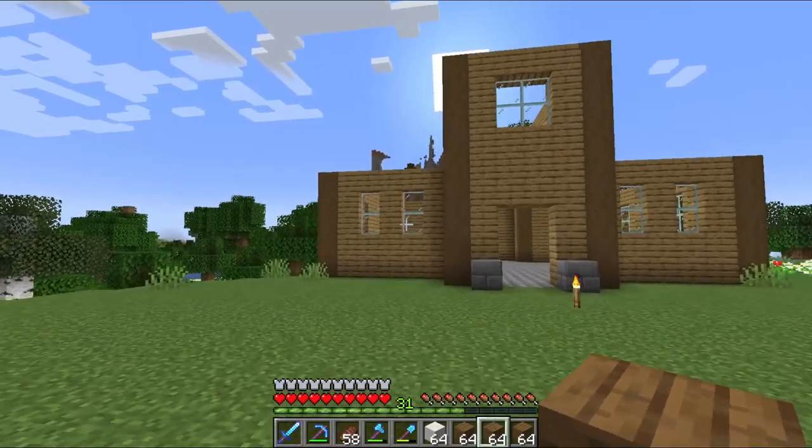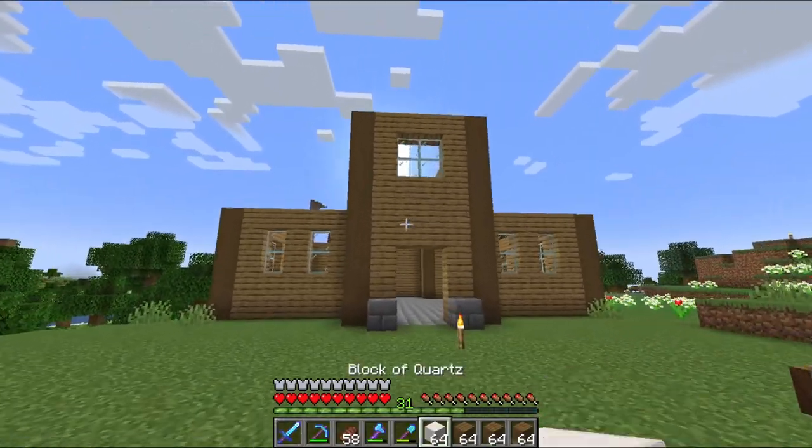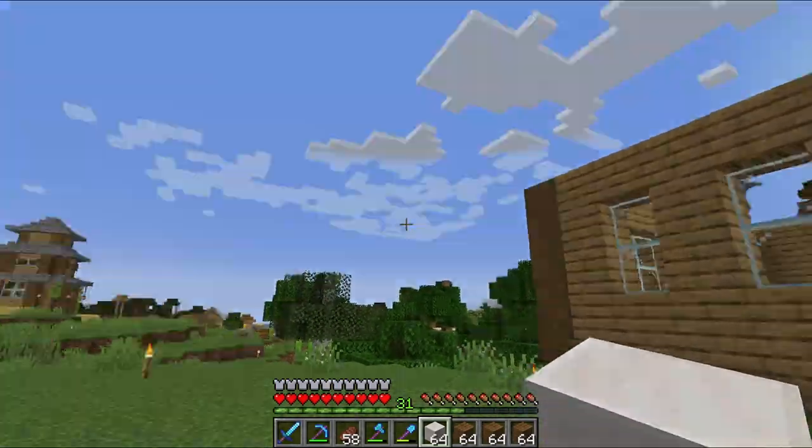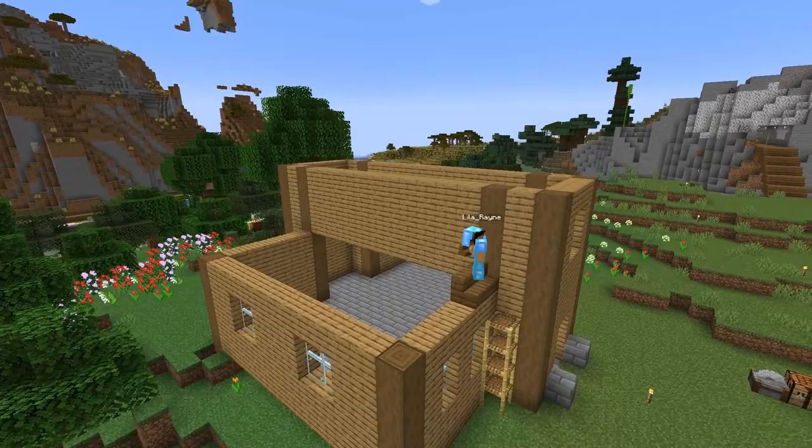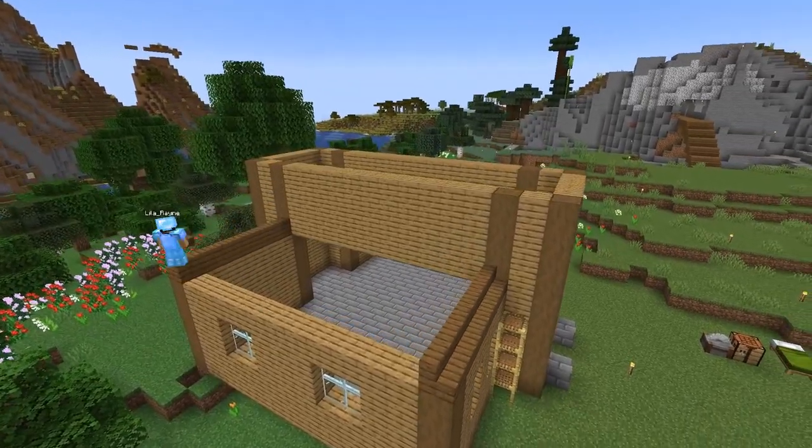For the roofing I'm gonna use spruce stairs and add quartz as a white trim. Pause — there's a bee stuck in here. Whatever, I'm just gonna ignore it. Let's head into the speed build portion real quick.